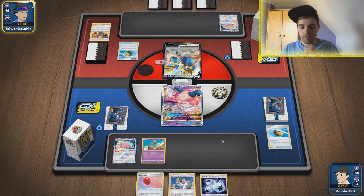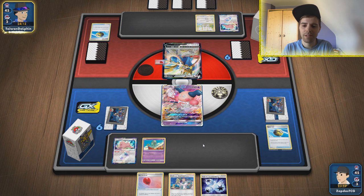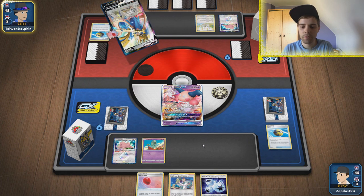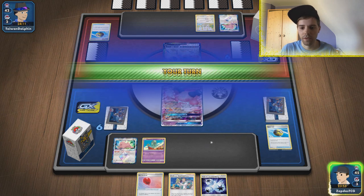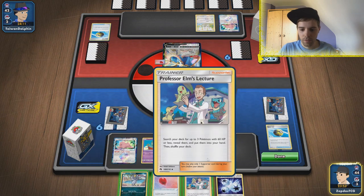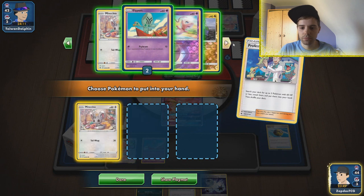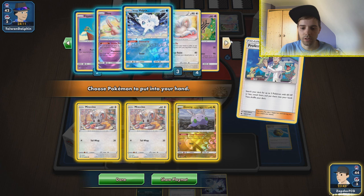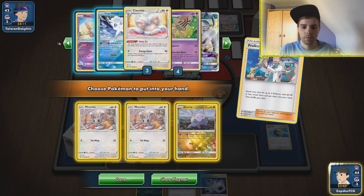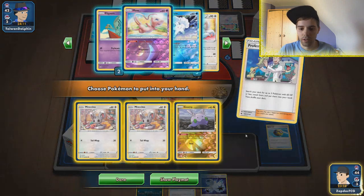Yeah, now that I think about it I should have saved the Tate & Liza — sometimes it's a little bit difficult. Okay, Interpret Sword — this is a mill deck, I think. Elm's Lecture, finding ourselves Cinccino and Cinccino. The Gumshoos will help out in this scenario. Although you do see a Lieutenant Surge, so this is probably a mill deck.